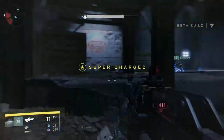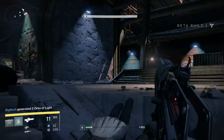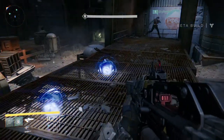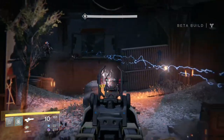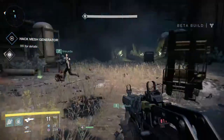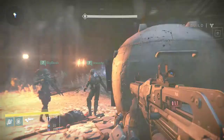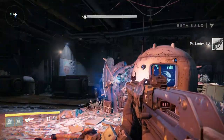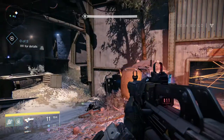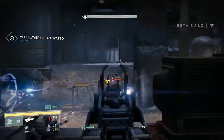I think now that we're inside the instance, the mobs are all level 6 - that's the level requirement for this mission. Outside was just the level 8 area generally. The ghost now has to decode these laser beams using this terminal here - he's hacking into it and I think there are three phases, three waves of enemies that come through. These shield guys are such a pain - you have to shoot them so much and the health barely moves.